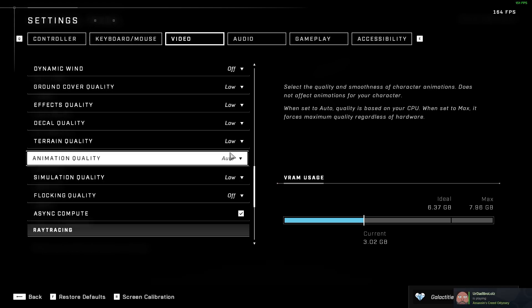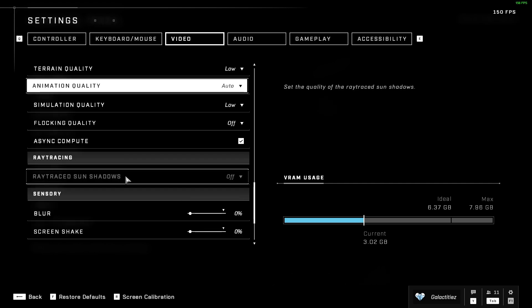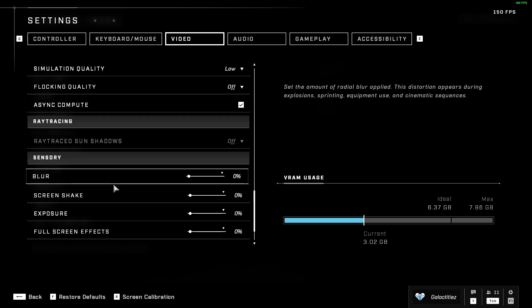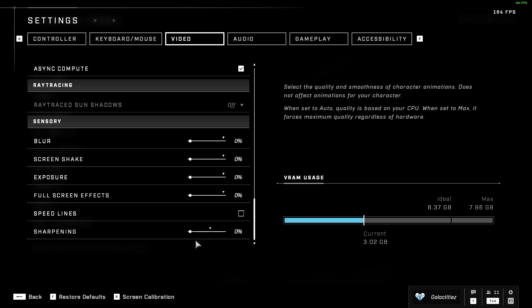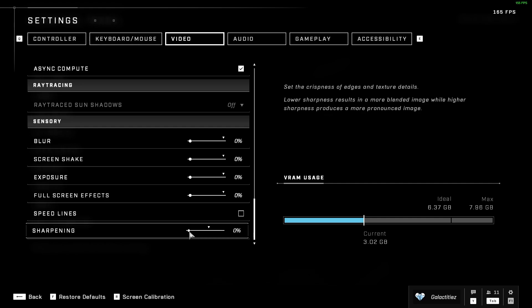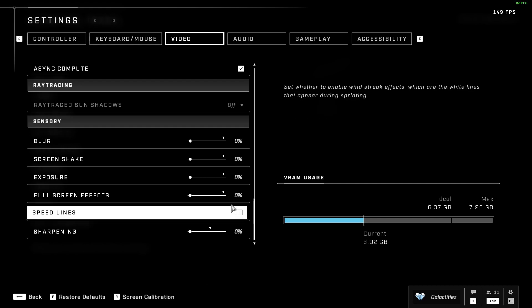Make sure everything is at low. Async compute — I've heard it's only beneficial on AMD GPUs and not Nvidia, so experiment with that. I have an AMD GPU so I have it on. For the visual effects like speed lines and motion blur, you can turn all of this off — it gives you much more clarity in game. I turn all of this off because I don't need the extra visual clutter.